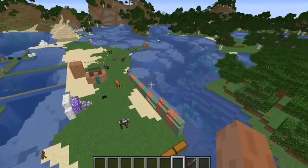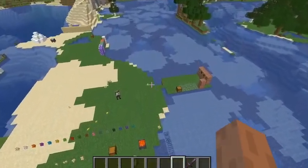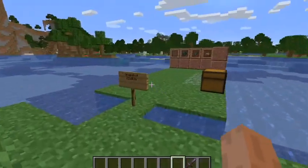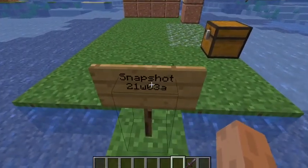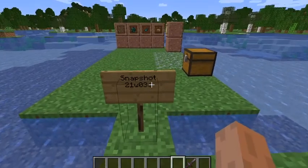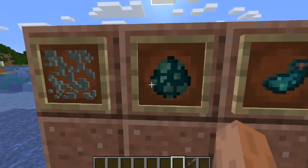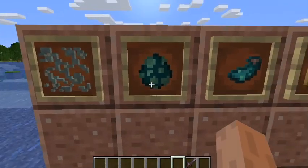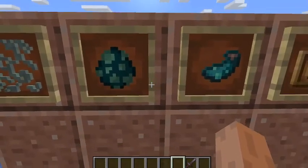Anyways, let's get back to today's snapshot. Today's snapshot is 21w03a — welcome to 2021. Today's snapshot is about this guy right here, probably one of the most controversial Minecraft mobs.